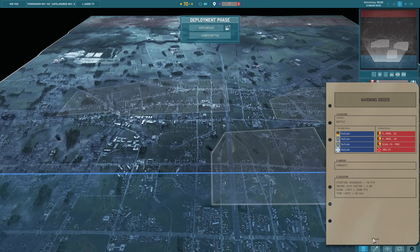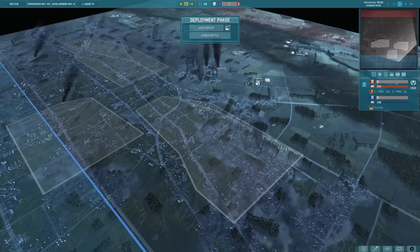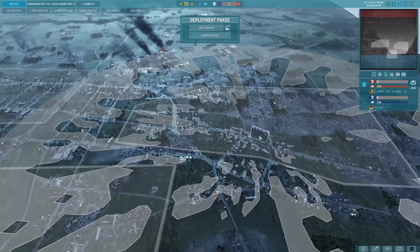Urban maps exist now, guys! Unlike in Steel Division 2 where urban areas were always order resolves, in Warno we actually have urban maps. So we're going to be defending against the onslaught of East Germans from the side of this town. It's going to be really, really cool.